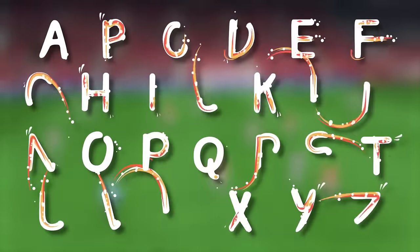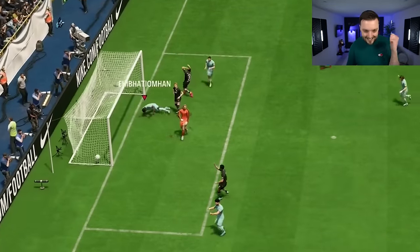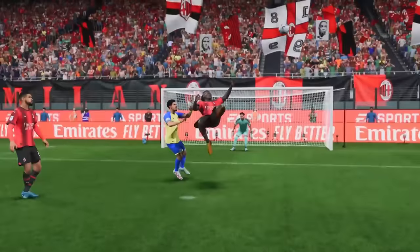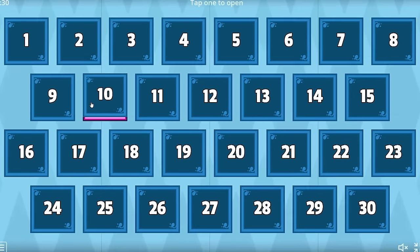Today, I'll be attempting to score a goal with every letter of the alphabet. So A would be aerial goal. Let's go — down the wing, cross into the box, on his head, there we go! But to make things harder, I'll be starting off with this bronze team, and the only way I can upgrade is by successfully scoring a shot with each letter, which allows me to open one of these mystery boxes.